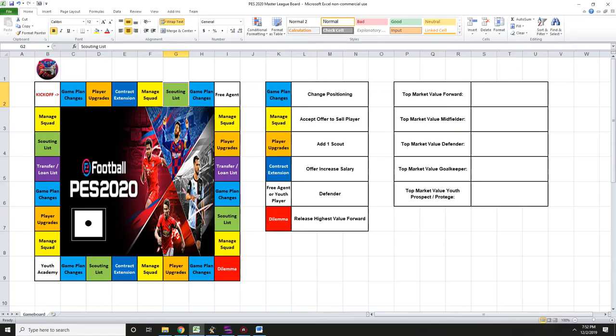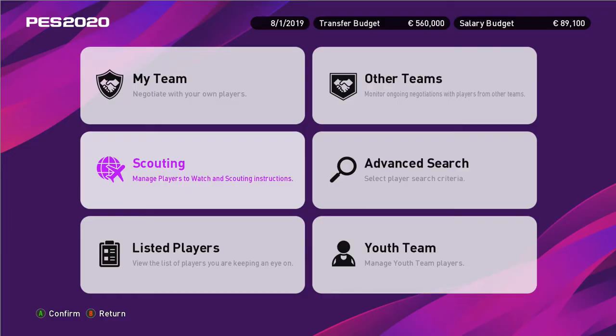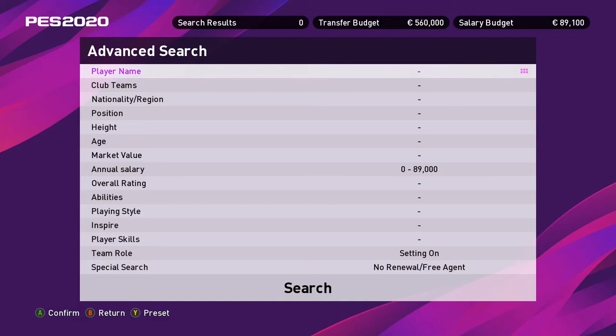Three squares are grouped together: free agent, transfer list, and loan list. For the free agent square, the board tells me what type of player I can buy — goalkeeper, defender, midfielder, or attacker. Any player is eligible as long as they fit within my annual salary budget, have some type of team role, and are a free agent.